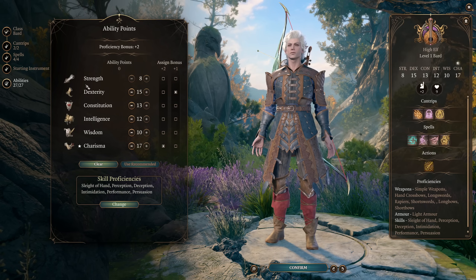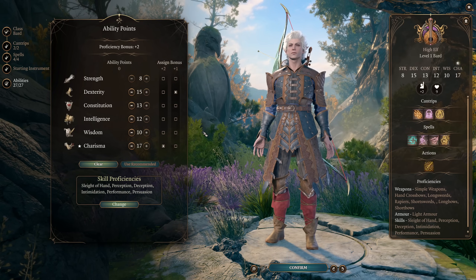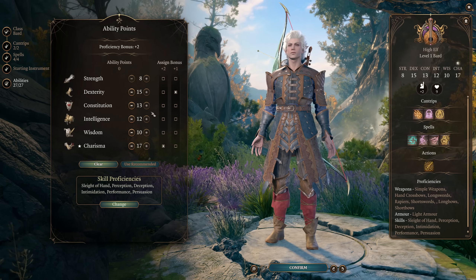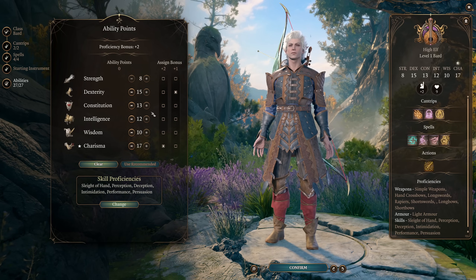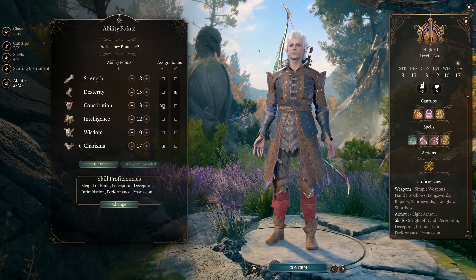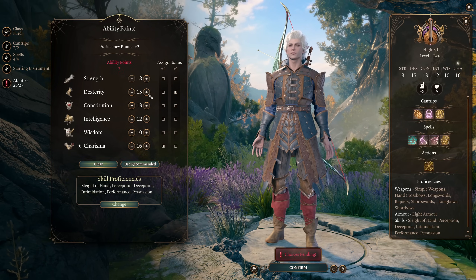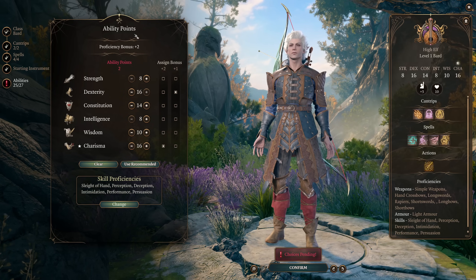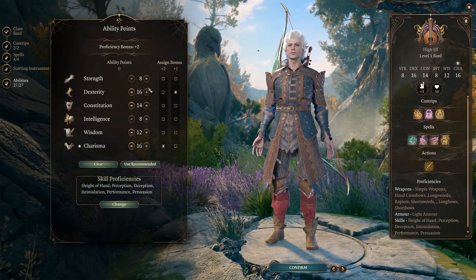For our attribute selection, it's important to note that we will be using an attribute item acquired near the end of Act 1 — the Gloves of Dexterity — and once we get that item, we'll respec to change our attribute spread. So our starting attributes and endgame attributes will be different. At the start of the game, we're going to take 16 Dexterity and 16 Charisma, as well as 14 Constitution and 12 Wisdom. This gives us the strongest starting attribute spread.